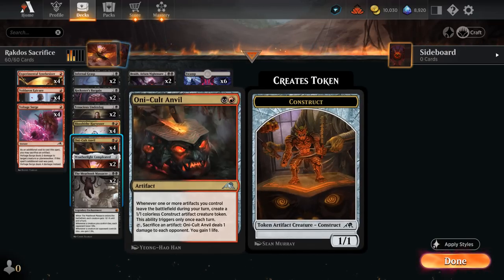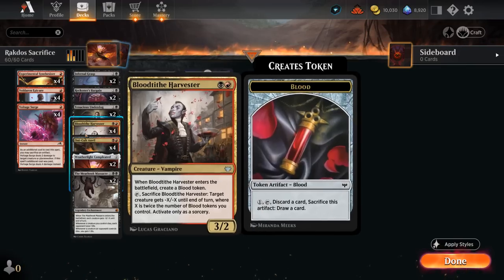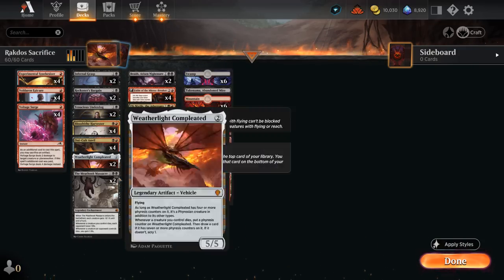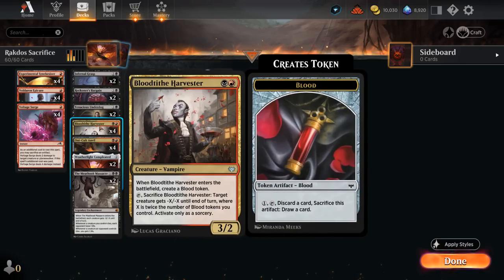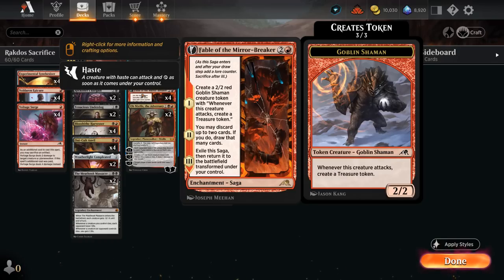Anvil is the main engine card and plays very well with blood tokens. We've got Epicure at one mana making a blood token and dealing one damage, plus the full set of Harvester which also makes a blood token, applies pressure, and can be used as removal. There's also a great combo with Reflection of Kiki-Jiki once we transform Fable of the Mirror-Breaker — copying our Harvester results in a lot of damage and dead opposing creatures.